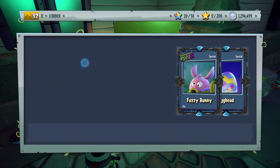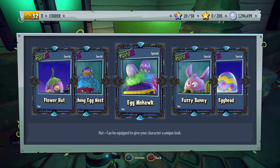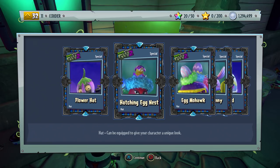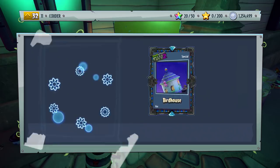The customizables have been really great so far, and we got ourselves the flower hat, the hatching eggnest - I love that one - the egg mohawk, the fuzzy bunny, and the egghead. I really, really like the fuzzy bunny for the cactus. The cactus always has some of the best hats. But there's our first pack, and definitely spending at least 500,000 coins is going to be my goal.